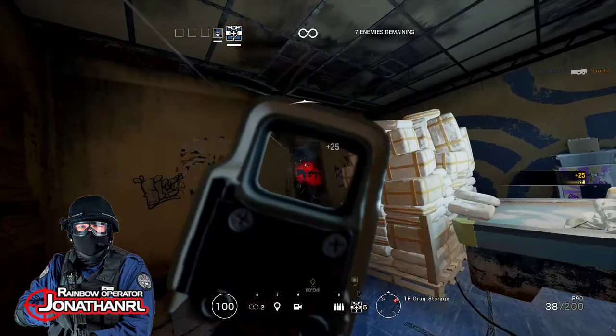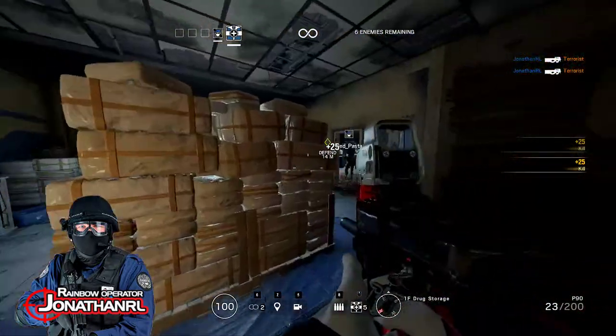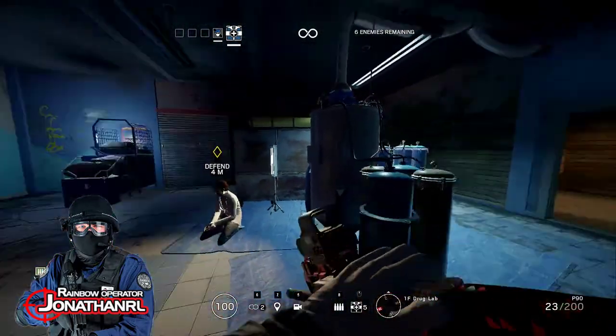Z controls your crouch. I didn't really count on us getting a defensive map, so this is going to be a lot learned by doing.